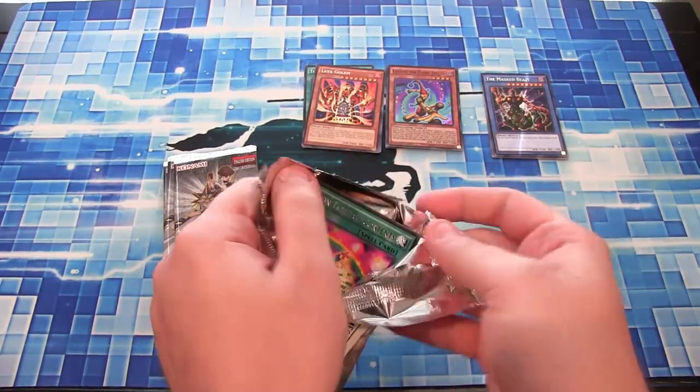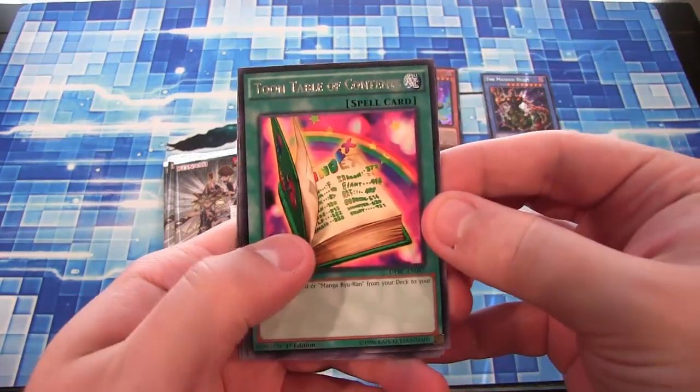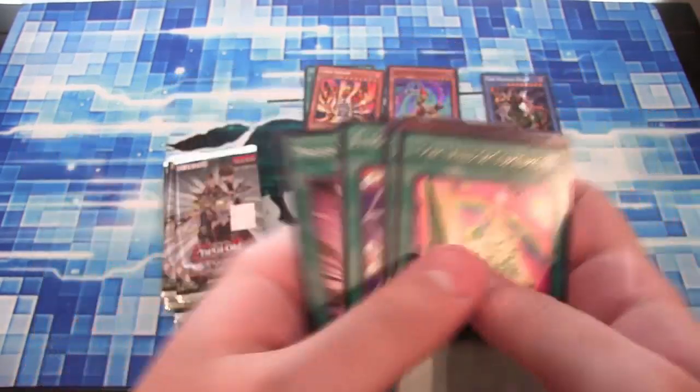It's cool to see the older cards. Toon Table of Contents — that's a good rare to get. Summoning Dragon, Toon Blue Eyes, Elegant Egotist — everything too.